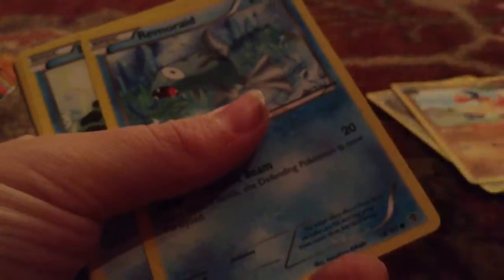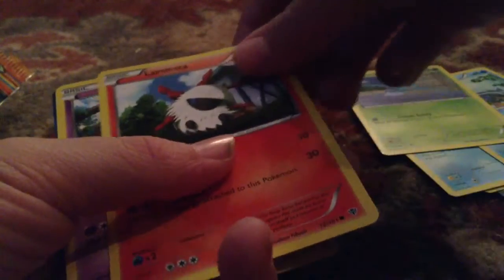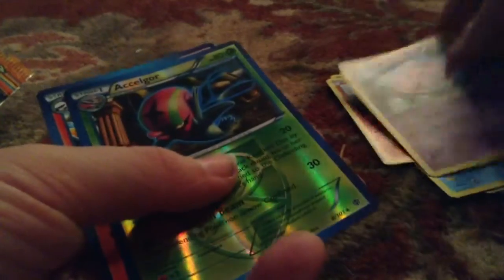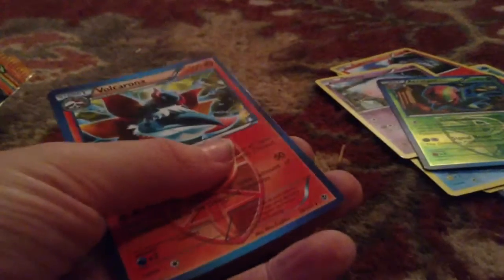Moving on to Pack 2. Starting with Chetet, Professor Juniper, Arkin, Remarade, Ducklet, Serskit, Larvesta, Muna, Akaglor, Valkorana.